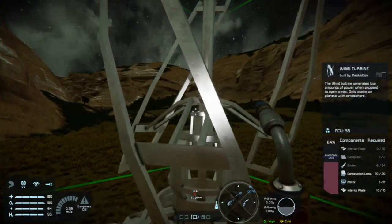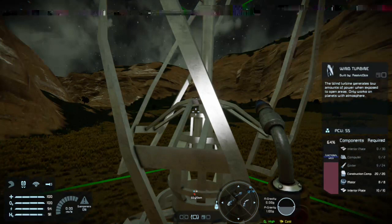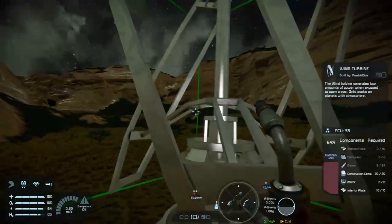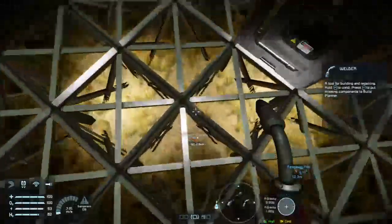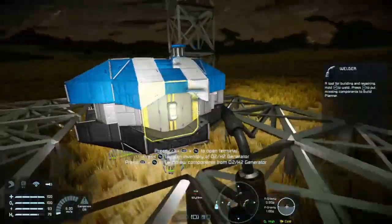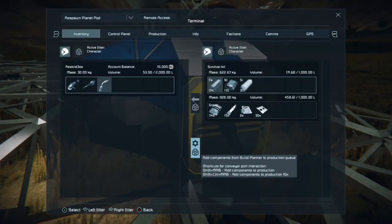Look — it says I need two computers, 30 interiors, and some girders basically. But I don't have to count them all. What I can do is build planner — I'll go close to it — contents added to build planner. Now that's the left trigger, go down, land, I'm going to come over here. It says add components from the build planner to produce the queue. That's the thing I just did upstairs on the wind turbine.